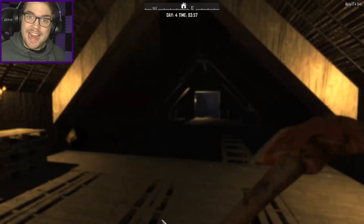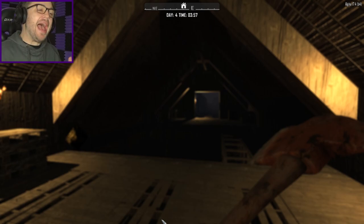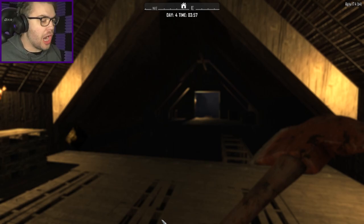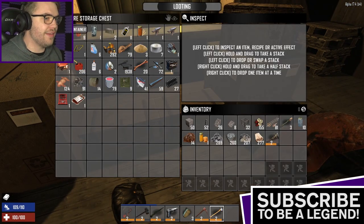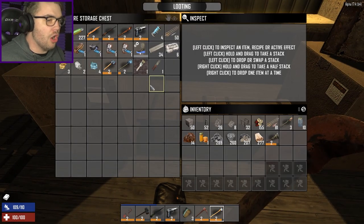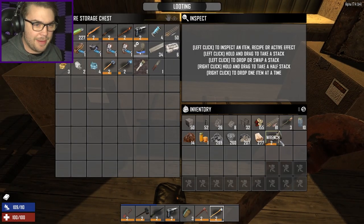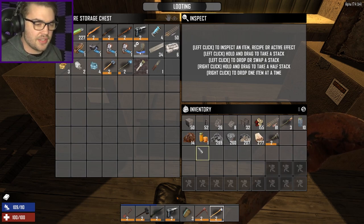G'day guys, my name's Josh. You can call me JaWoodle and welcome back to 7 Days to Die Alpha 17. Once again we are back doing the gyrocopter speedrun — the speedrun to see how quickly I can get everything I need, all the levels to level 120, to get myself a gyrocopter and fly away from everything that is bad about the zombie apocalypse. There is the morning chime letting me know it's safe to go outside once again.